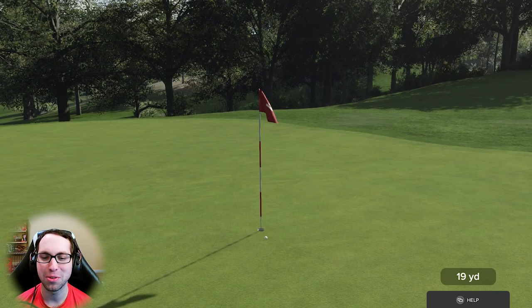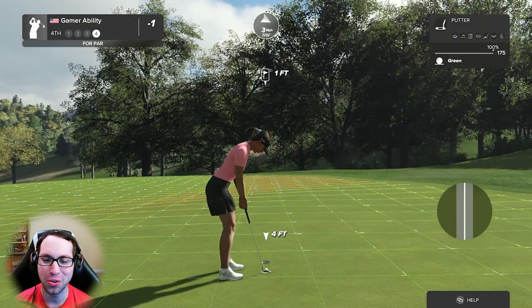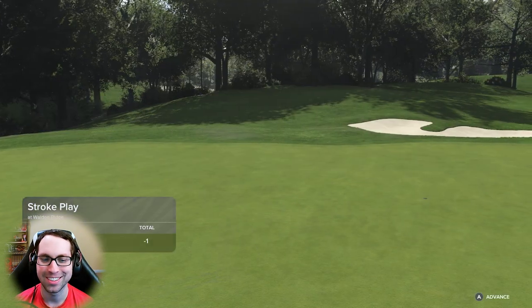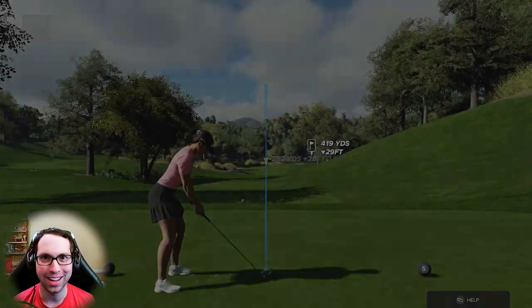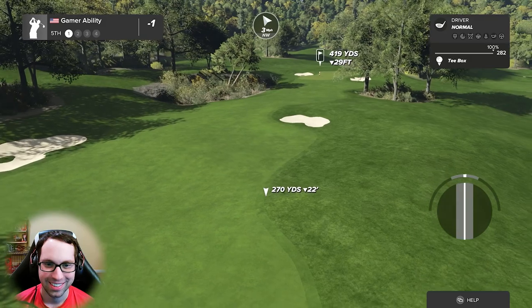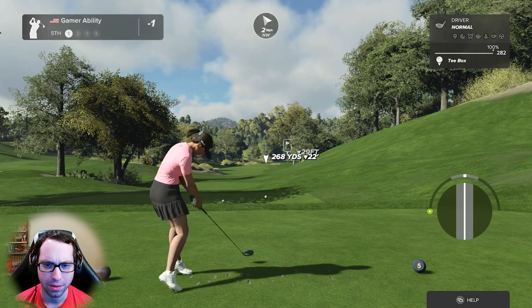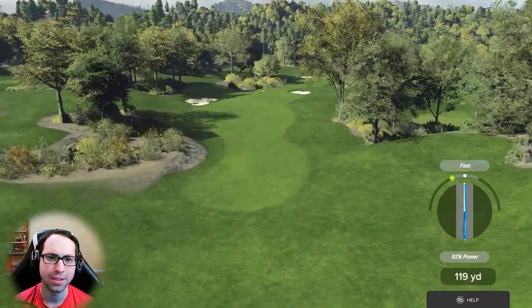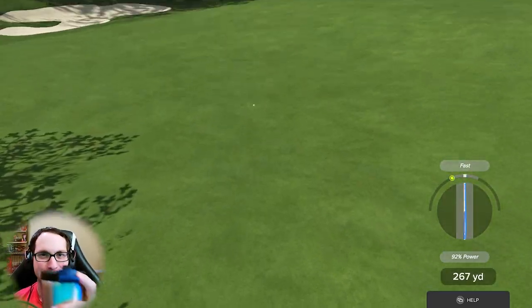Have you all noticed I'm using the TaylorMade pizza golf ball? I love pizza, so a TaylorMade golf ball with pizza on it — I'm all over that. Let's see what we can do on the fifth hole. Dogleg right, 419 yards, downhill. Another fast swing. Maybe I've had too much coffee — cheers.